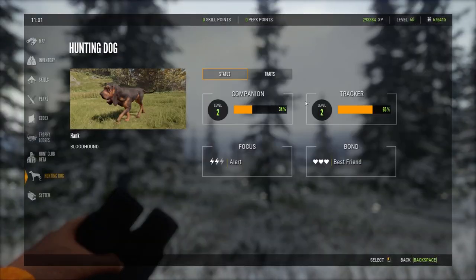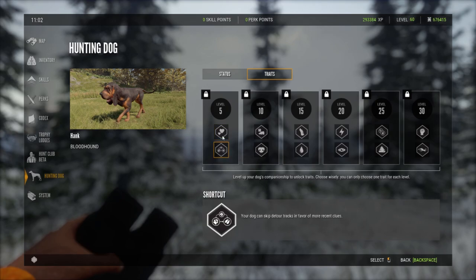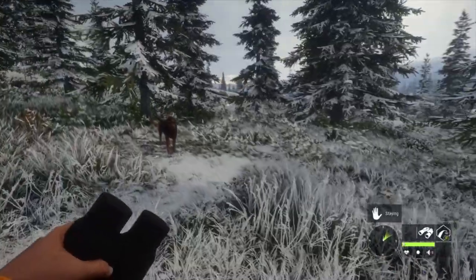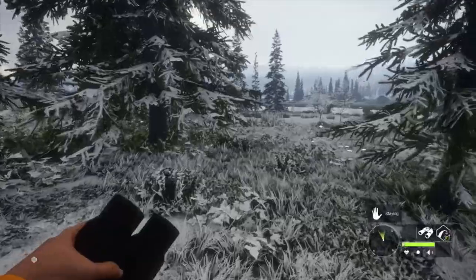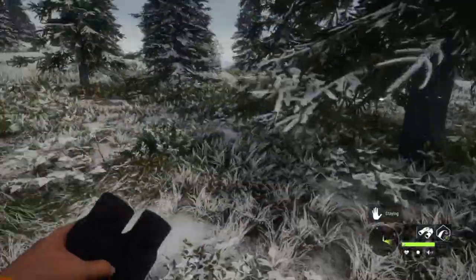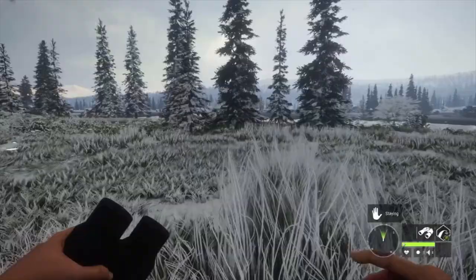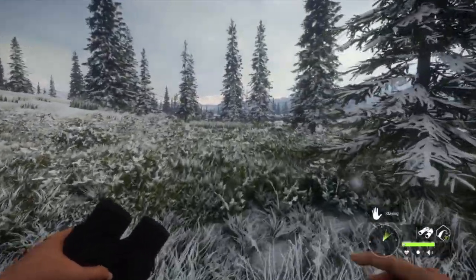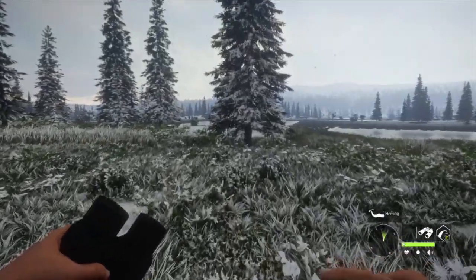Let's check our levels — we're level two with everything. It seems the level is going up decently fast. Our bond is 'best friend,' his focus is 'alert.' We haven't unlocked any traits yet but we've only been playing 25 minutes. In the next video, we're going to be unlocking ranks and doing all that stuff. Thank you so much for watching — let me know your experiences with the dog, what you named yours, and what you're thinking. Stay tuned for the patch notes video coming very soon. See you guys in the next one!